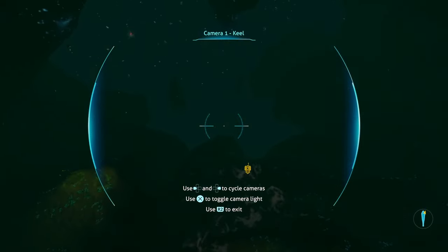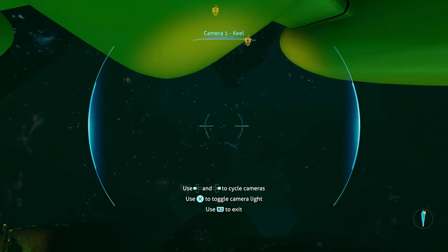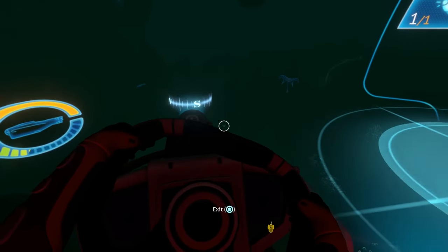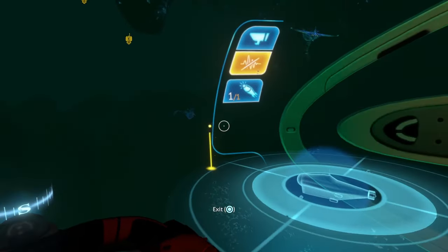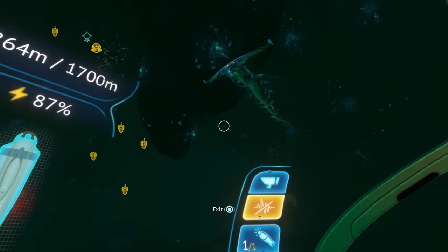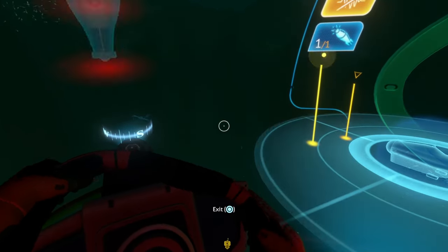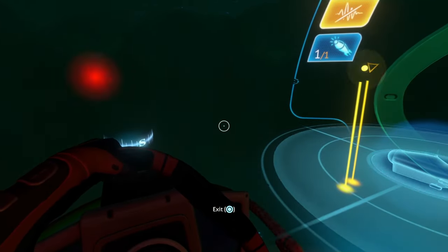I've already come through here — that's the creature decoy by the way. Right in front of us is a huge hole and the Leviathan should be in this area. There he is. We're gonna switch to silent running and just sneak down here — hopefully he ignores us. We're basically going to hover above this hole and go straight down. He got distracted by the decoy — that's what it's there for. He just pushes it around.